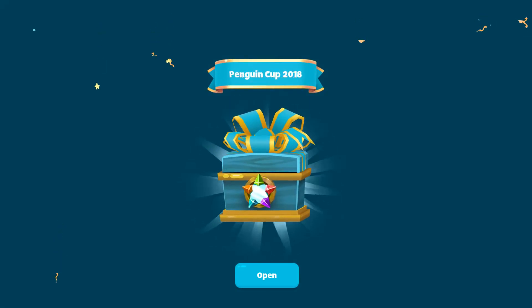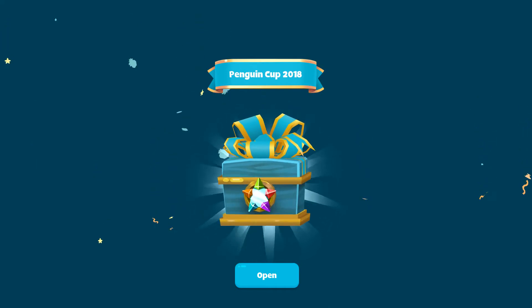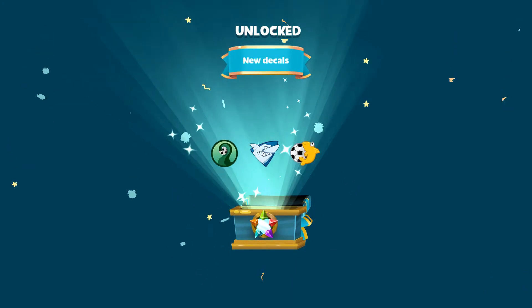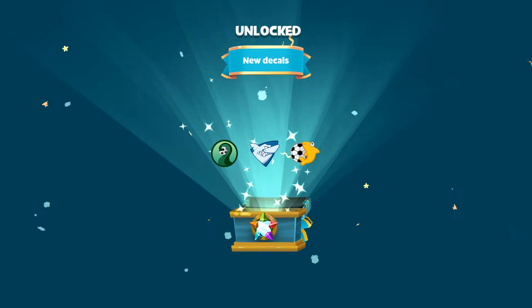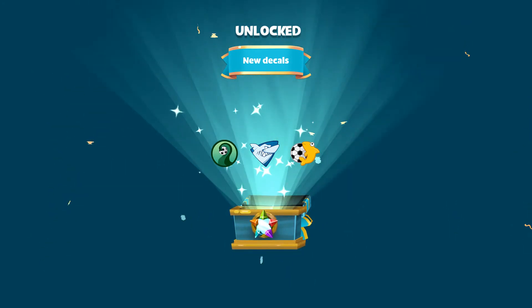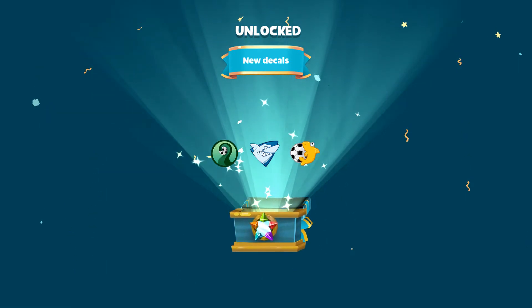Alright, so here they are — Penguin Cup 2018. Let's open and see what we get. We have new decals: a fluffy with a soccer ball, we have a shark, and last but not least, we have a green tentacle also with a soccer ball. That's pretty cool.